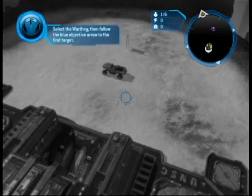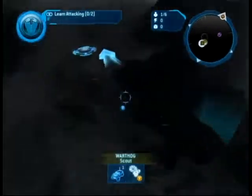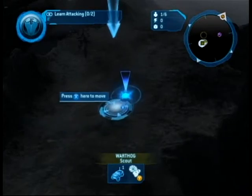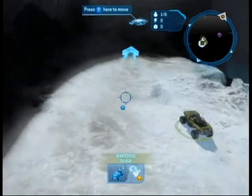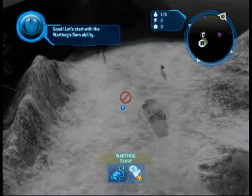Select the Warthog, then follow the blue objective arrow to the first target. Let's start with the Warthog's ram ability.